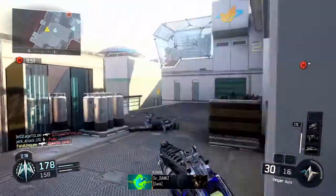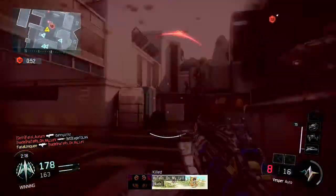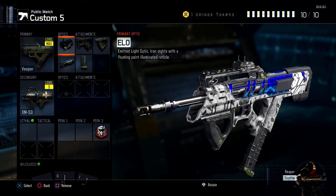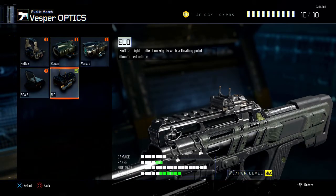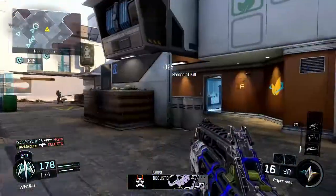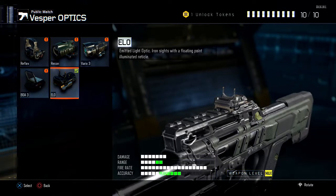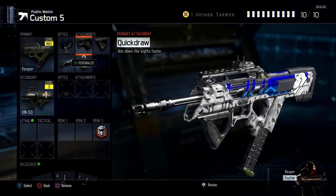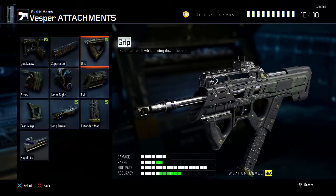The range and accuracy is not the best, but we can work with it. What I like to run for optics is the ELO — the last optics slot, whatever you guys want to call it. It gives you plus 2 range and plus 6 aim accuracy, so it's pretty good. Of course, if you don't like it, you can keep the normal sights on the Vesper or use any optic you prefer.